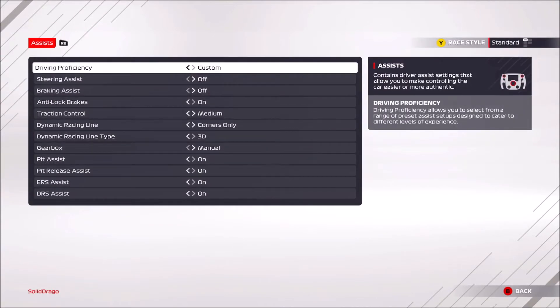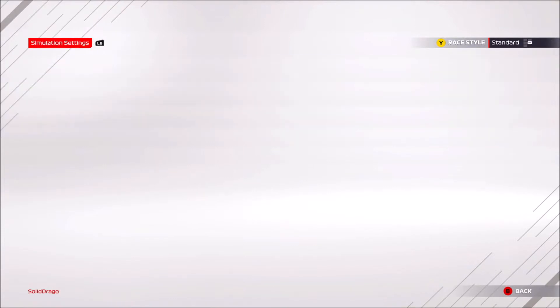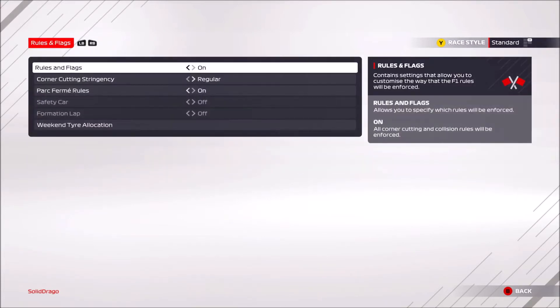I normally play with AI difficulty up to about 65. I've put it down to zero, which as you can see is very easy — 65 is actually hard, so it's quite a big difference. What we're going to do is start from just about the back and see basically how far through the field we can get in a five-lap span. I don't know how far we'll get but we'll have a bit of fun trying it.